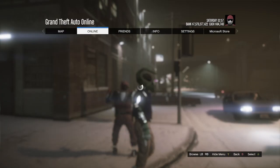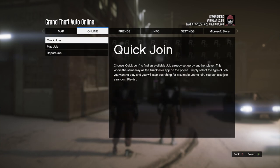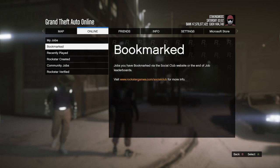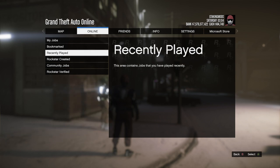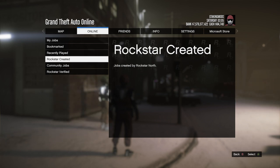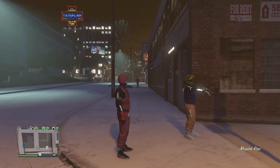Once you have the job bookmarked, open your pause menu and go to Online, then Jobs, then Play a Job, and go to Bookmark. But before you do that, there's something very important you need to check.